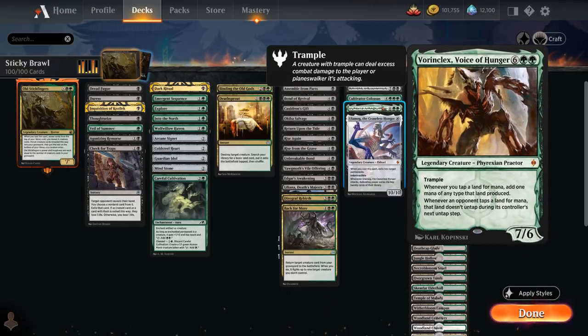Then there's Vorinclex, Voice of Hunger — a 7/6 Trampler. When we tap a land for mana, we add an extra mana essentially, so it doubles the mana our lands produce. And whenever an opponent taps a land for mana, that land doesn't untap during its controller's next untap step.